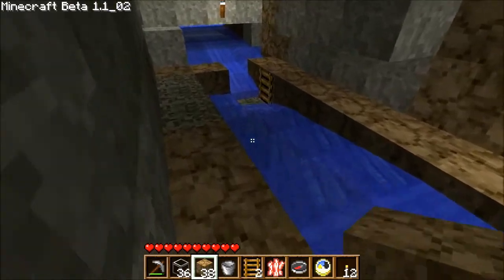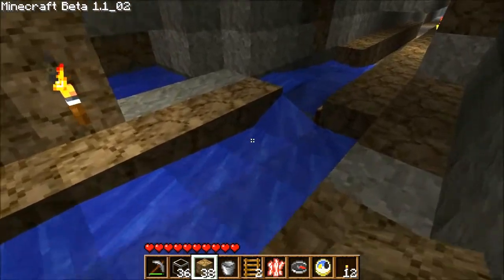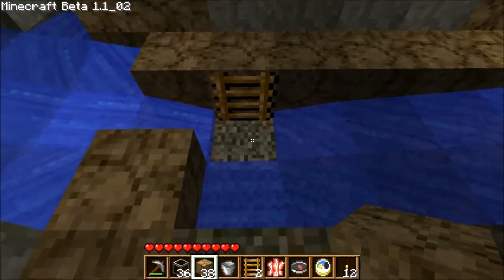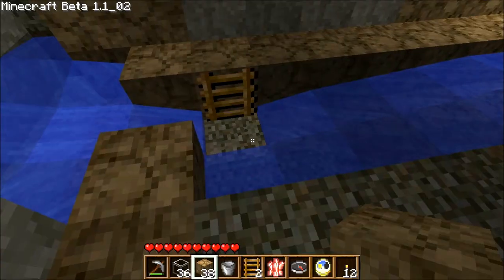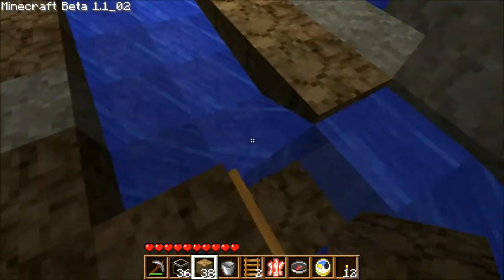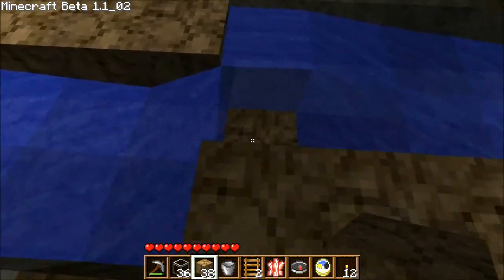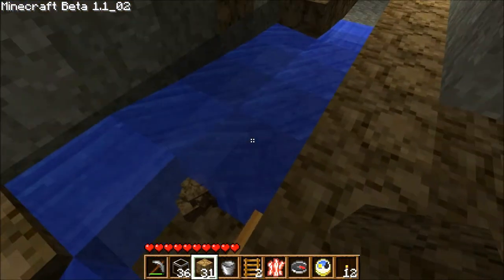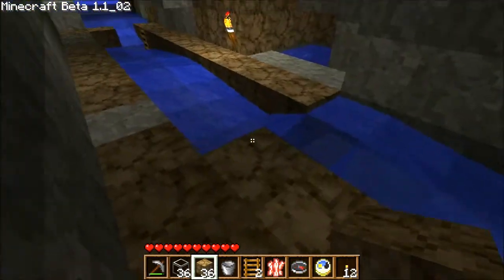Hey guys, sad to report I really don't have much to show. I'm gonna put a link in the description for the solution that I found — it sort of half works. The problem I'm having is connecting this water trench of some sort. I'll put a link in the description so you guys can see. The way it works is you put up a sign and it creates this little upward torrent, and your items get dragged along through the ground because of the water blocks. I'll show you here — as you can see, it takes the items and continues to drag them all the way along.